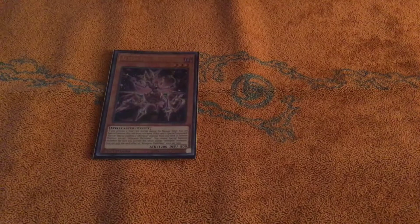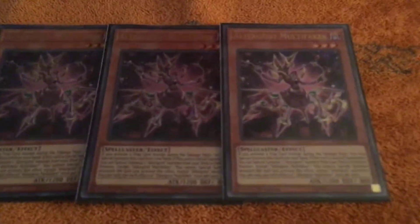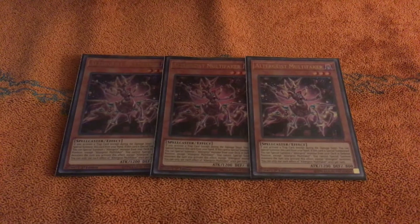Alright guys, got some spooky trap ghosts for you here. Starting out, three of the Cronomaly Niebuhr Disc. Basically like that because the whole archetype came out and this came out after and made the deck better. But it's a lot better than Niebuhr Disc.